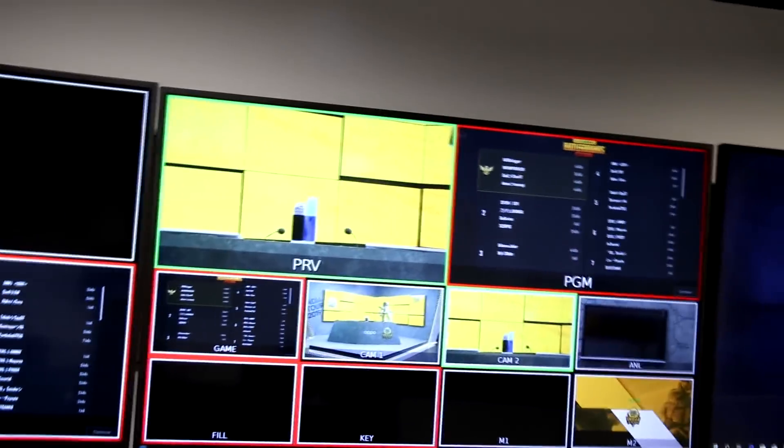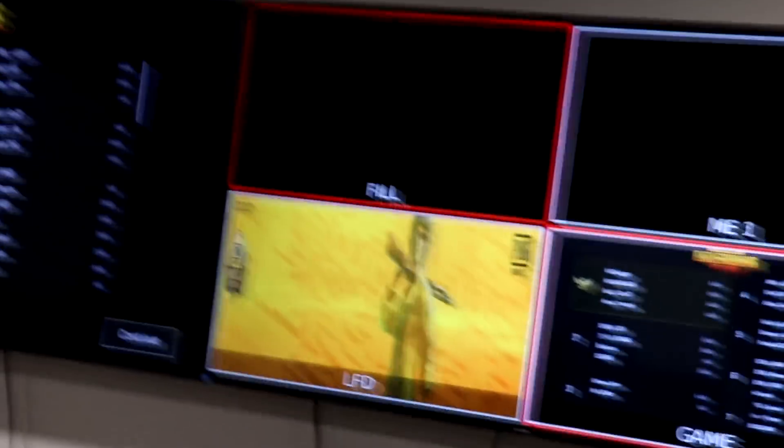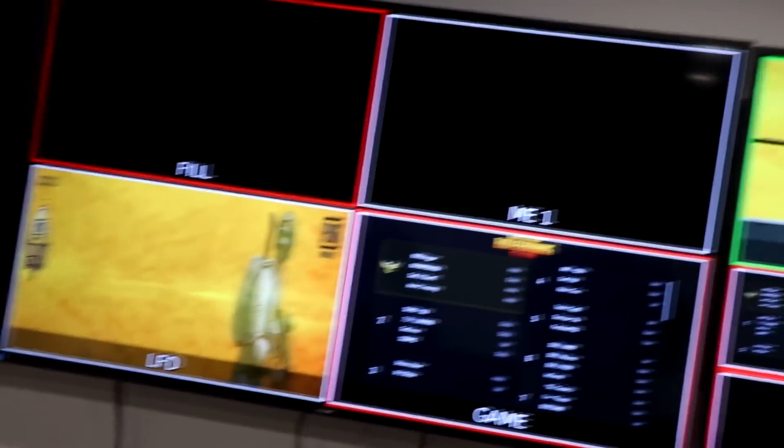You can see all the screens here behind the scenes. On this monitor you can see all the screens. There are small screens labeled: Fill, Key, M1, M2, ANL, Cam2, Cam1 — so there are different cameras here.